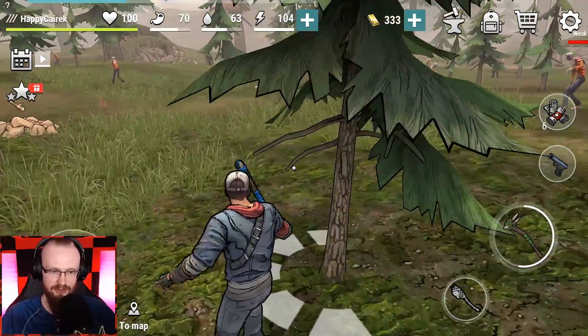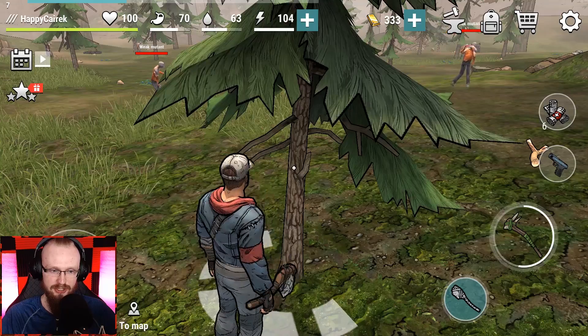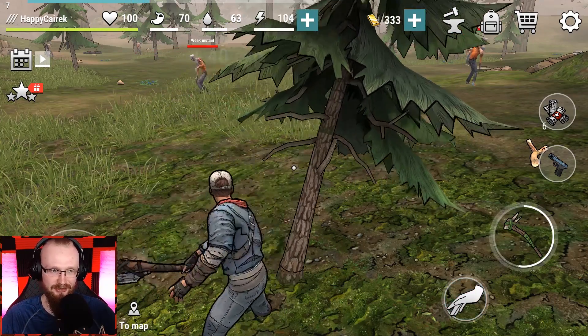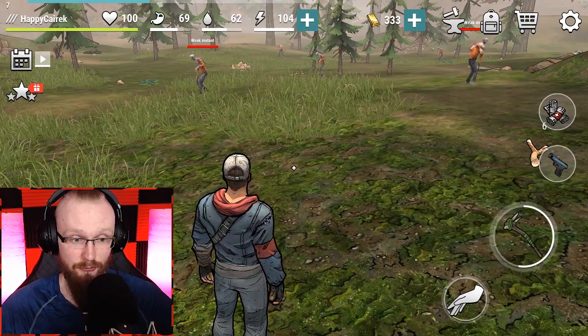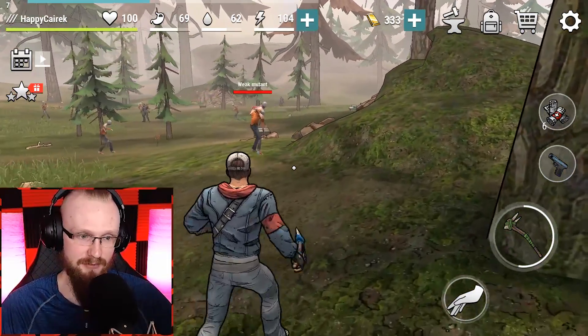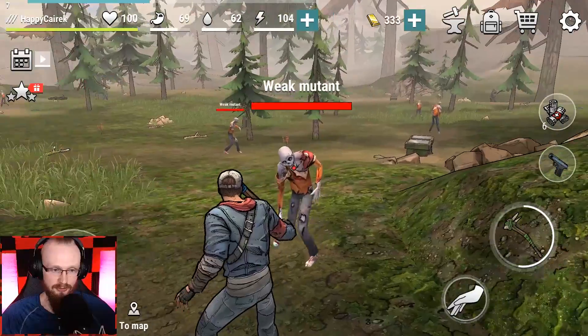I'm gonna chop down some trees here. The chopping animation is really weird but we're literally getting 40 experience per tree - more than you get from fighting zombies. I'm trying to get to the chests too, since there are 40 XP from trees compared to fighting zamzams.